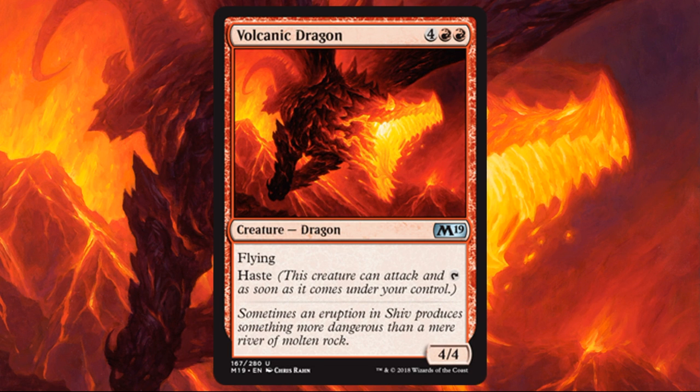Volcanic Dragon. I picked this one mostly because it's a very substantial creature with evasion at the uncommon slot — you don't see this all the time. For 6 mana it's a little pricey, however it does have Haste, so it's going to feel more like a 5-drop, which is very reasonable. A 4/4 flyer with Haste for 6 can do a lot of work for you.